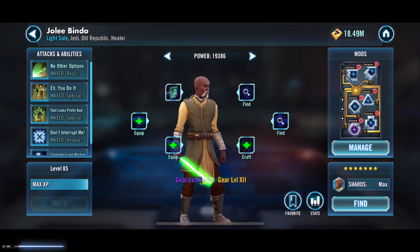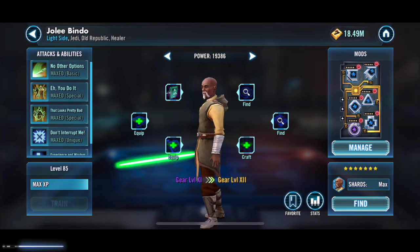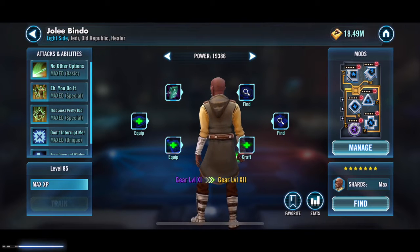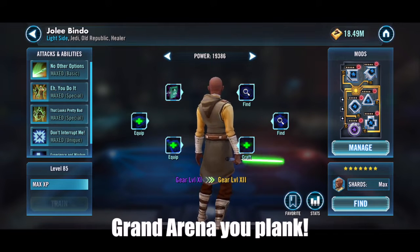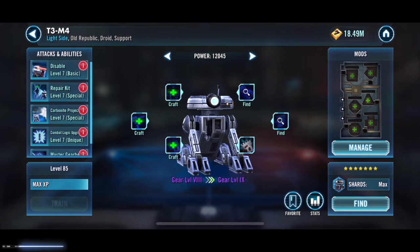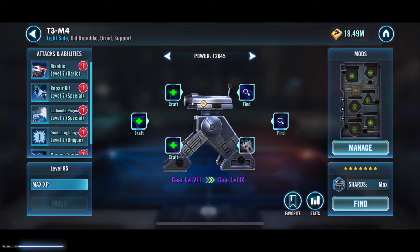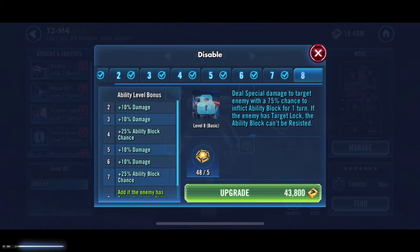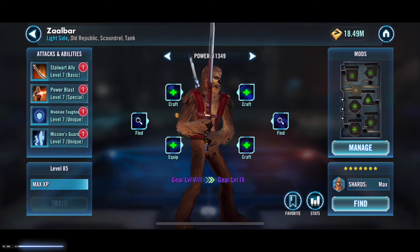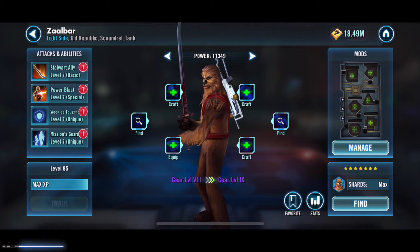Jolee Bindo — also hardcore. Gear level 11 with decent health mods. I use him a lot in things like the Galaxy Arena and other events. T3-M4 is at gear level eight with his abilities up just before the Omegas. Exactly the same for Mission and Zaalbar — gear level eight, no mods on them as yet.